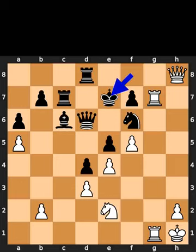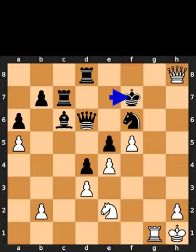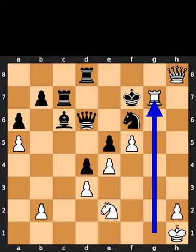White plays queen to h8, check. Black plays king to e7. White takes the pawn on f7 using the rook, with check. Black takes the rook on f7 using the king. White plays rook to g7. Checkmate.